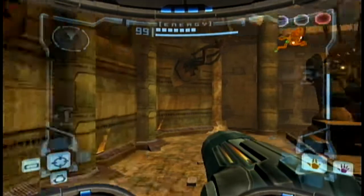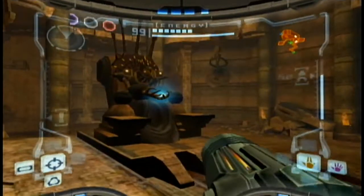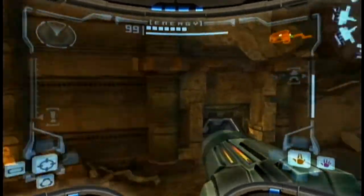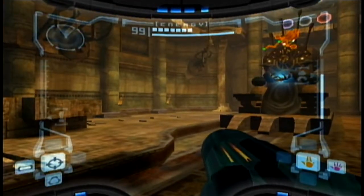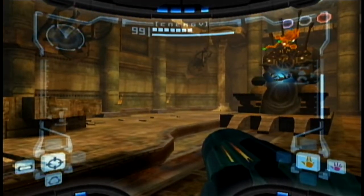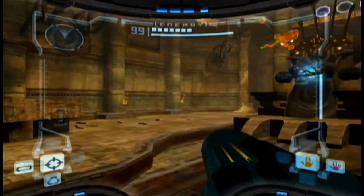Hey there, guys! It's Chaos Mailstrom time! Welcome back to more Metroid Pride! In the last episode, we returned to the Chozo Ruins to explore more of it. We didn't find a whole lot of interesting stuff, but we did find the obnoxious energy tank that was bothering us for quite a while by telling us about an energy spike.